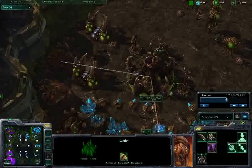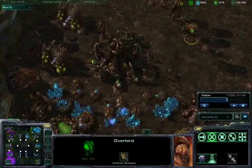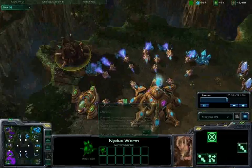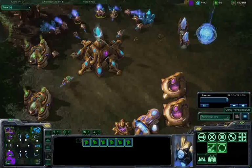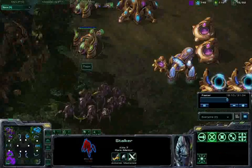I think it would be wise for some young guy to switch up his tech a little bit. He has an Infestation Pit in play and is dropping a Nidus Worm at the back of my base. He's loading that up with a bunch of zerglings and roaches, and all of these probes are pretty much done for.